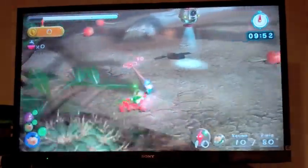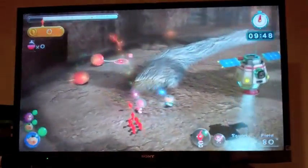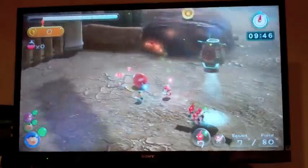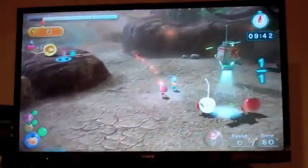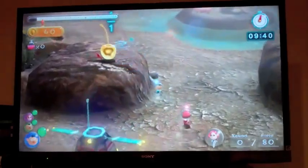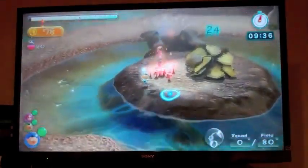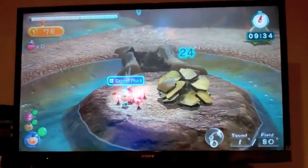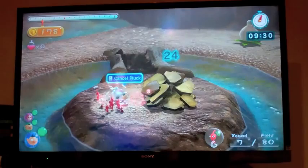There are some conspiracies like the Plasm Wraith - who, if you don't remember, is the final boss, and that's okay, I understand. The point is, there are conspiracies with the Plasm Wraith, and if you don't remember him, that's okay. Don't worry about it. He's the final boss - he's the golden thing.